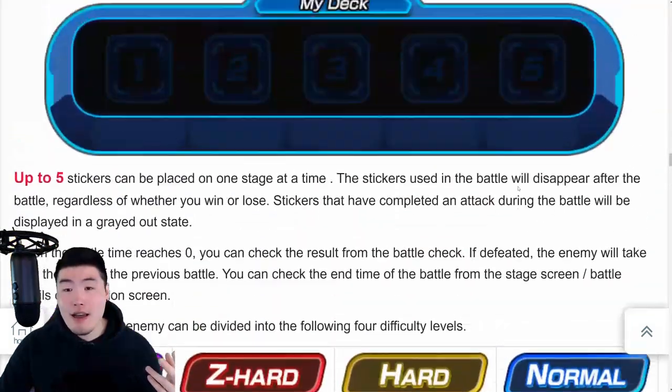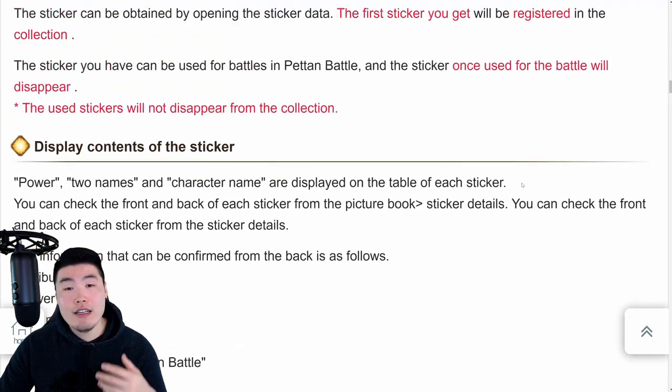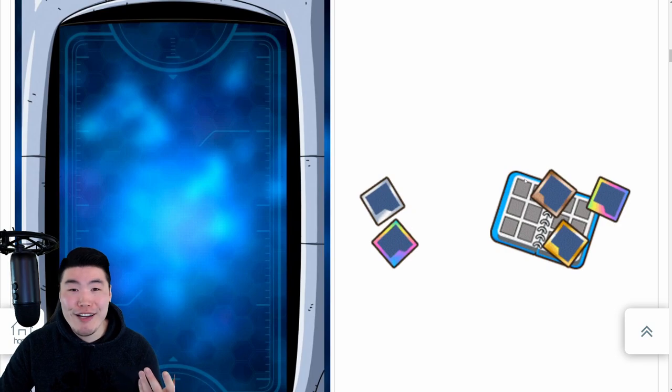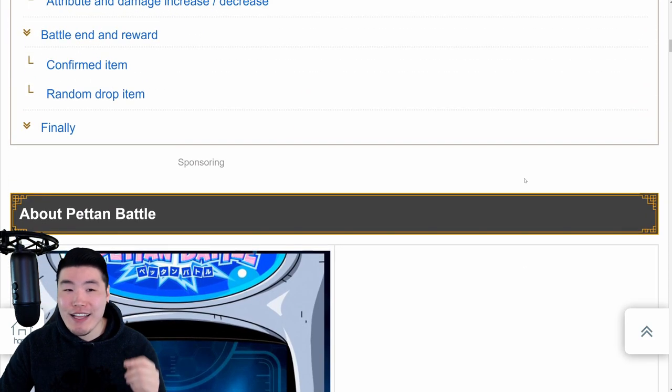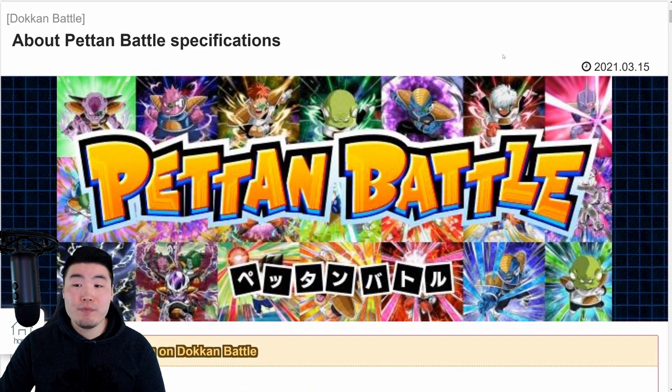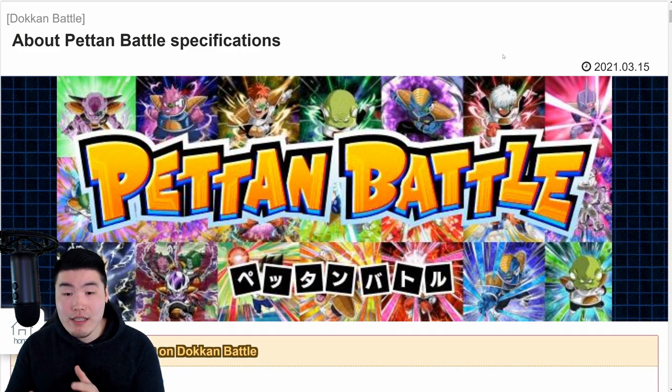That is everything we know about Peton Battle at this moment in time. For a TLDR: it's kind of like a card slash sticker battle system, but it's a passive system. Essentially you get your stickers and then you use them in battle - you set your stickers against enemies, and after a set period of time you can check if you won or lost the battle. There are other things involved like the power level of your stickers and also the type advantages that you have.